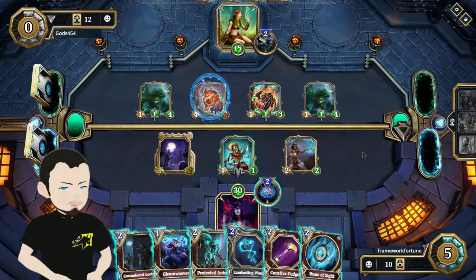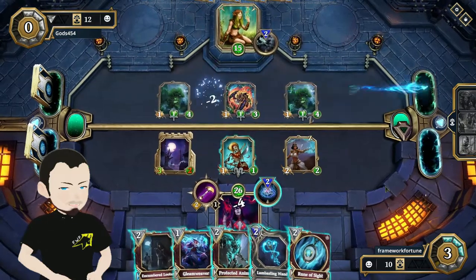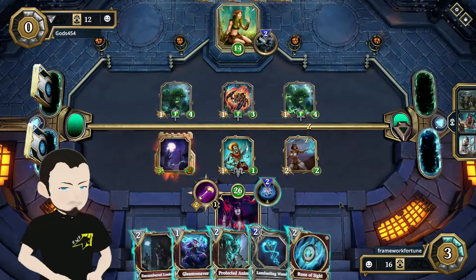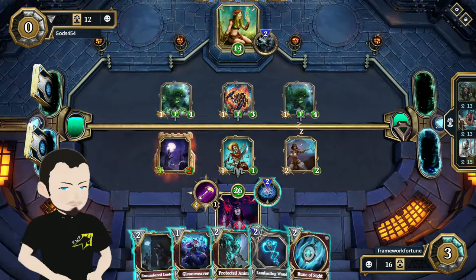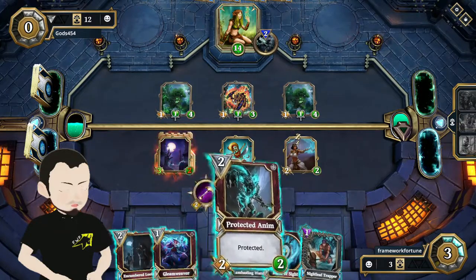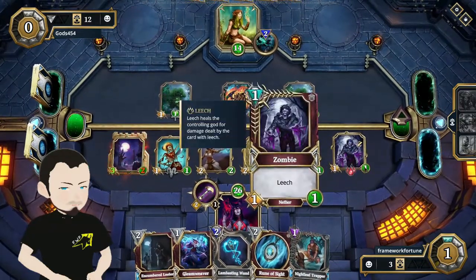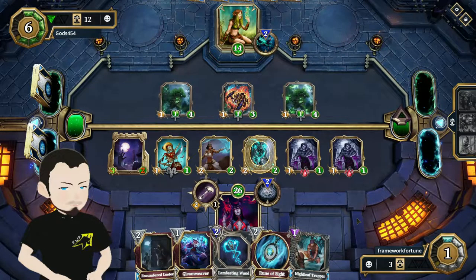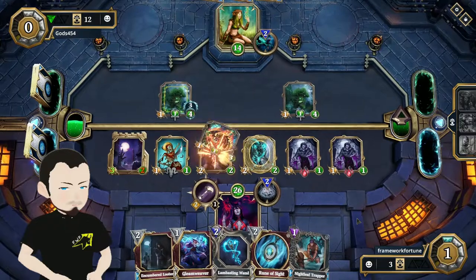Throwing out a priestess with blitz, we'll take him out. Frenzy with the one fellow. I'll take the blitz because the afterlife of this weapon heals my god for three. Might as well grab the night leaf trapper to keep him from using it against me, then throw out the protected alum — pretty good setup with two more zombies. Not a lot he can do to come back at this point. He's got gorilla training now but that's way too late.